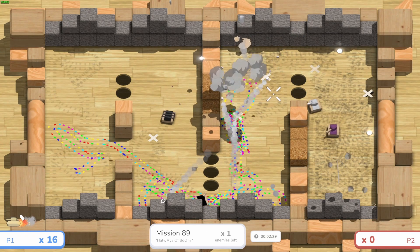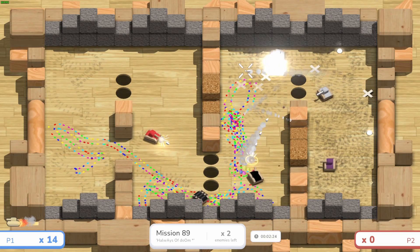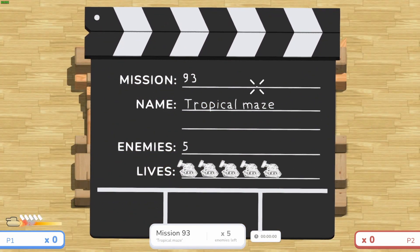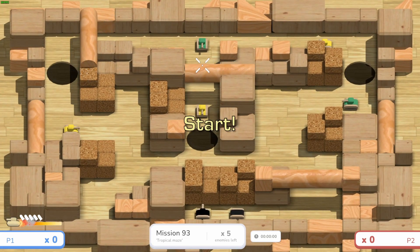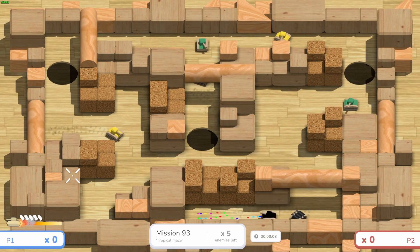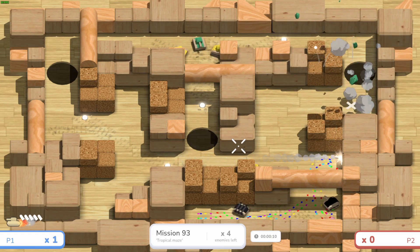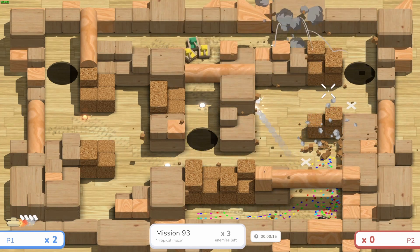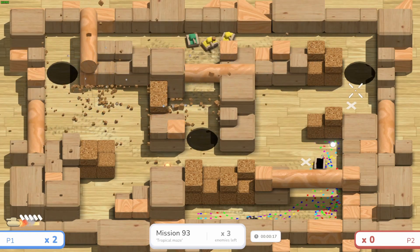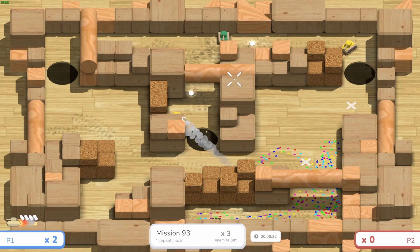Mission ninety-three 'Tropical Maze' is one of the player's favorite levels with its wooden beam layout. They take down the sniper tank and a baker tank right in their face, triggering massive explosions across the field — tropical maze, more like tropical explosivity.